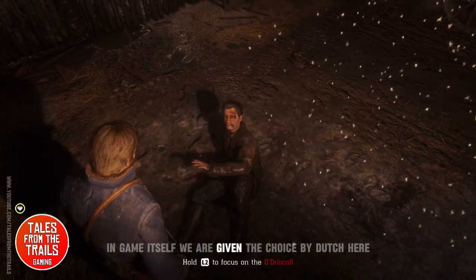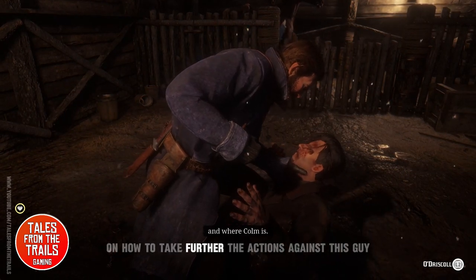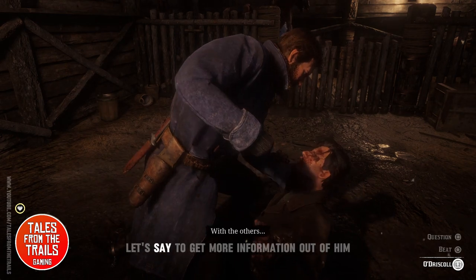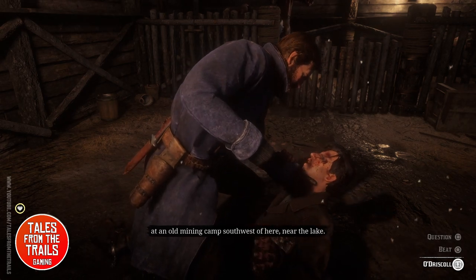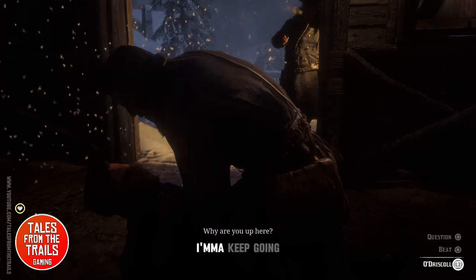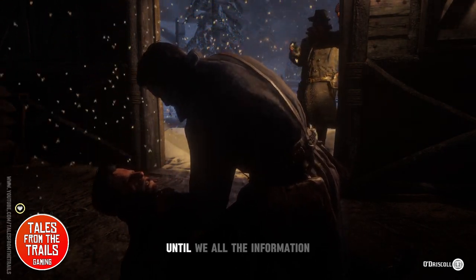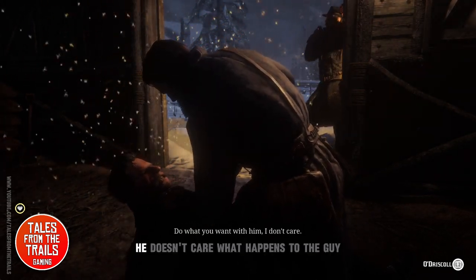We learn how to fist fight and discover there are a lot of different fighting options in the game. Dutch gives us a choice on how to take further action against this guy. We interrogate him and choose our options to get more information out of him. He reveals: 'You're fixing to rob some train — gonna blow the tracks, I don't know more than that, I swear.' Dutch essentially informs us he doesn't care what happens to the guy.